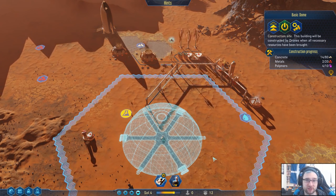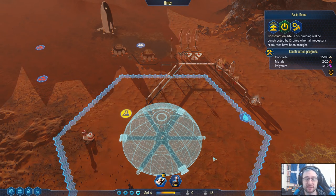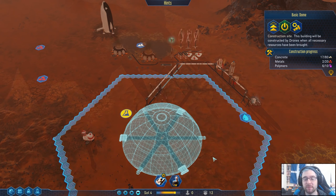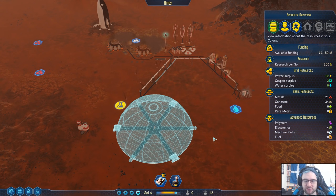We could call in a passenger rocket — we could — and that would take time to get here. By that time we might have the dome complete, but I don't want to risk it. Partly because we've also got to build stuff inside the dome too. So for now we're just going to let them do their thing.